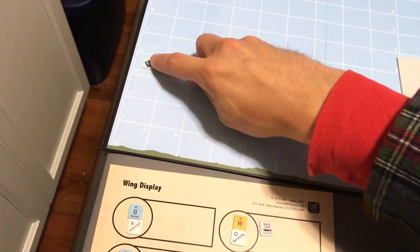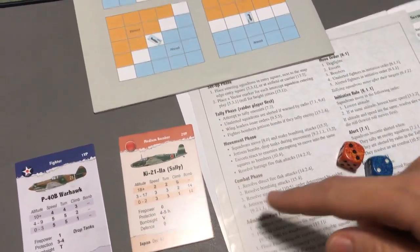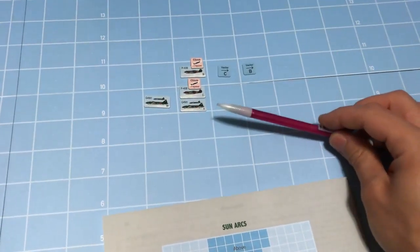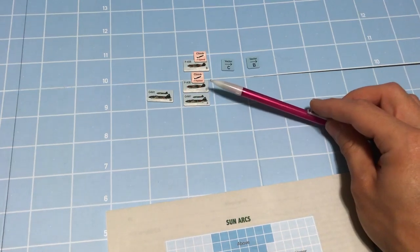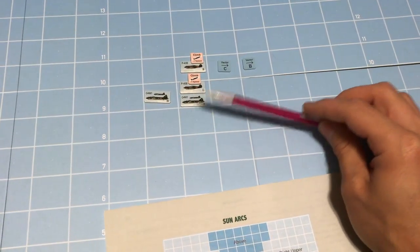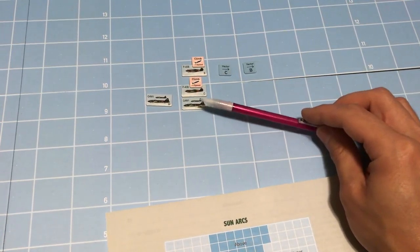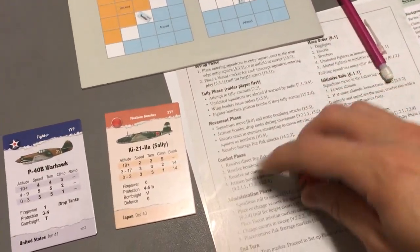That's turn two — let's go to turn three. Back up to the tally phase. No combat again last turn — a good example: even though C is in the same square with X, he does not have a tally on X, so no combat occurs. Bombers don't place tallies and cannot initiate combat. Now we have some really good opportunities to tally.